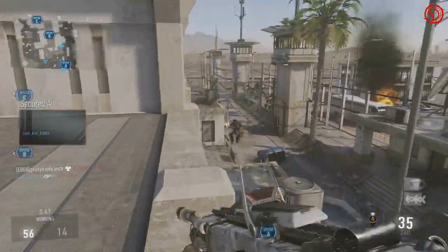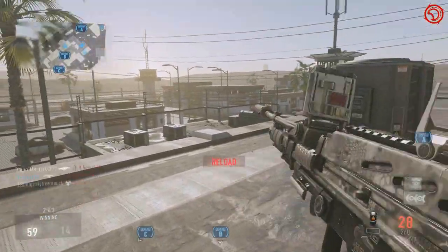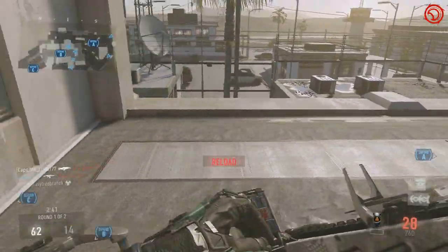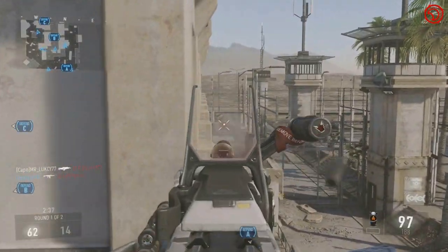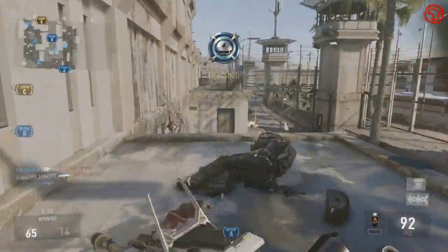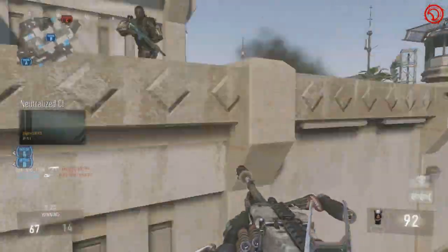I believe there might still be a glitch in the game with the loophole variant of the Pytake, where they made the stats different in the code than it displays on the screen. I'm not exactly sure what it does, but the actual stats and performance of the gun are better than it shows on the screen, so you guys should definitely try that out if you have that variant.